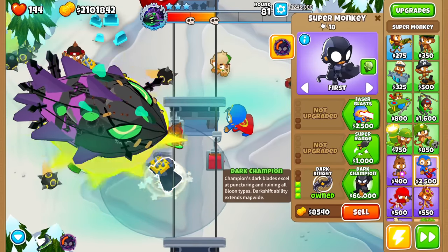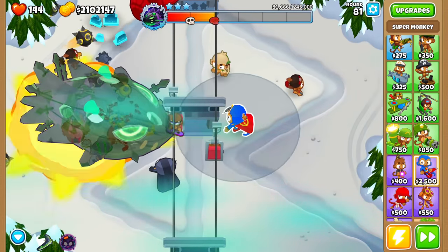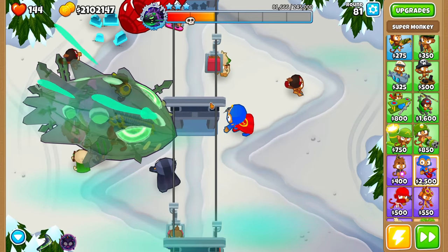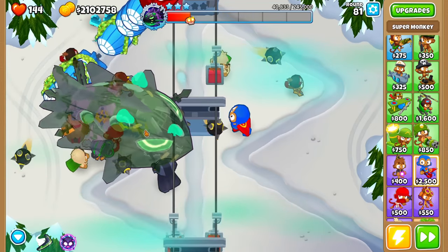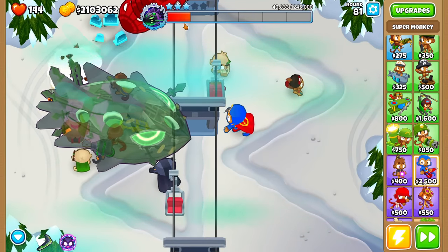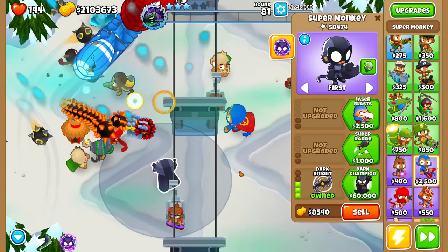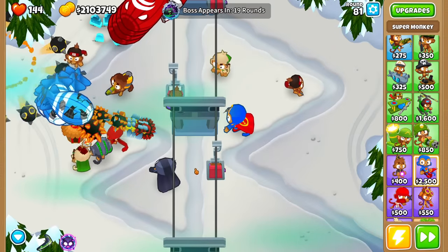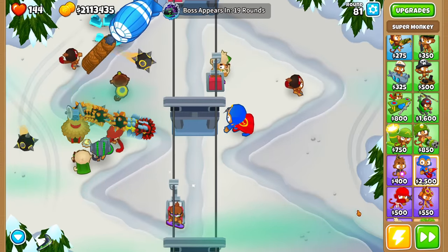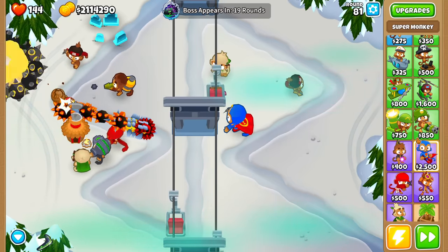I am super excited to see if we can actually beat the Tier 3, because nearly all of our towers are just 0-0 towers - the 0-0 Super Monkey, the Druid, the Ninja, the Glue Gunner. They were doing so much stuff. And it looks like the Tier 3 Lich is about to go down. That was pretty easy - of course it is easy if you have a Super Monkey that literally shoots out the Permaspikes. Let's sell that and look for some more OP towers.